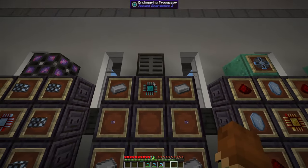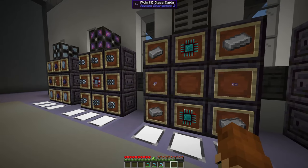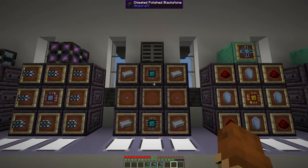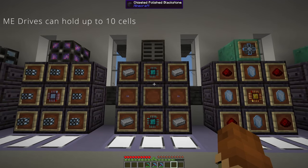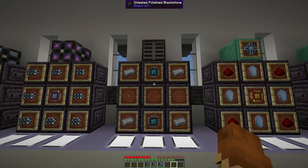Next, you're going to need an ME drive. The ME drive takes a couple of engineering processors, some Fluix ME glass cables, and some iron ingots. This is going to store all of your different item cells, fluid cells — whatever you're going to be putting into your system so that it can actually hold items.